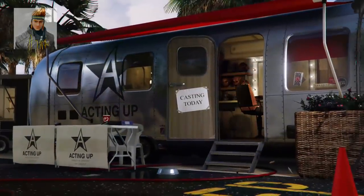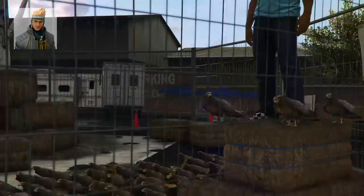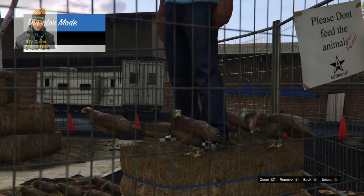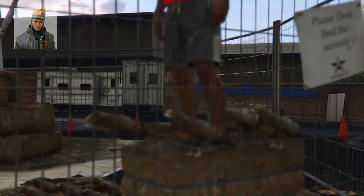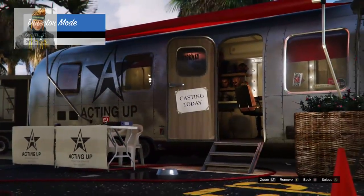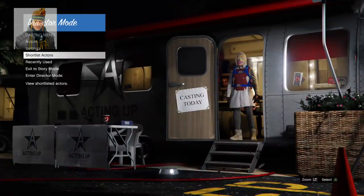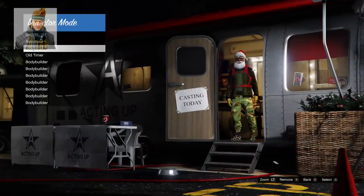Once your character ends up on a hay bale, remove your bird then go to actors and change appearance on different actors. This is to make sure your character doesn't change back to the original actors. If your character does change back to the original actor, shortlist the bird again then go back and forward until your online character ends back up on a hay bale.